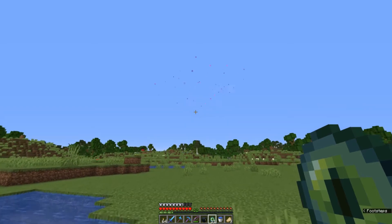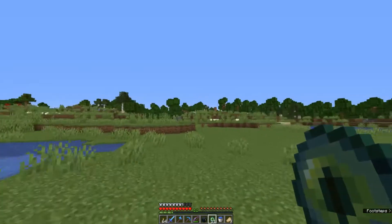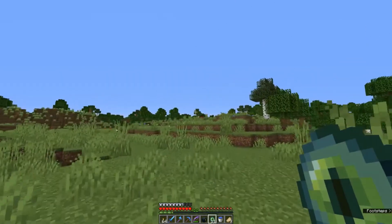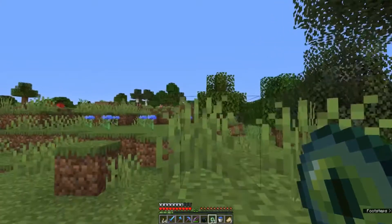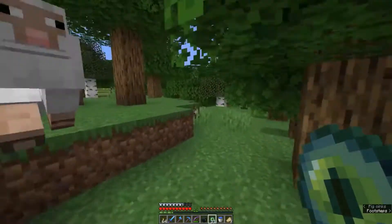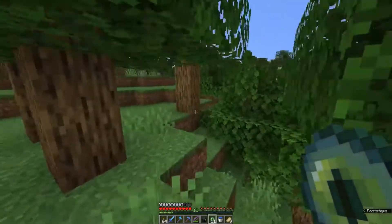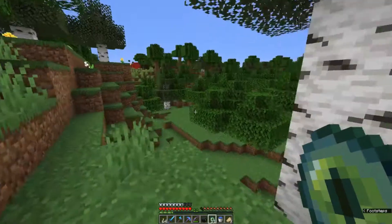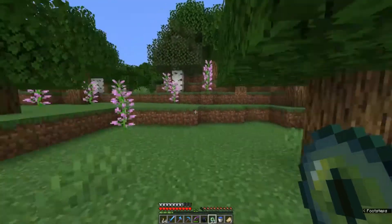It broke straight away — first one broken! But I'm heading in this direction, so I'll head off about 100 or so blocks and throw again. I often mark the way as I go. I've got some obsidian because when we get to the stronghold and find the End Room with the portal, we'll build a Nether portal to connect the stronghold up with our Nether hub.